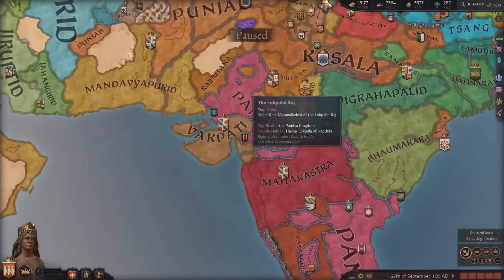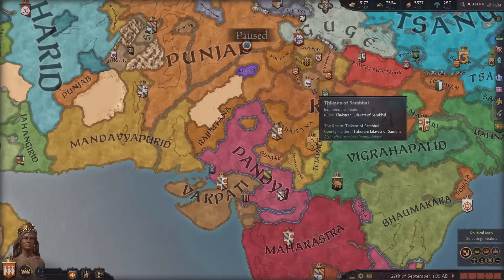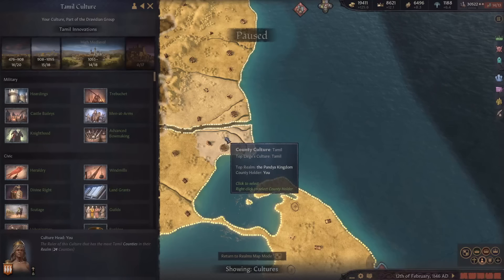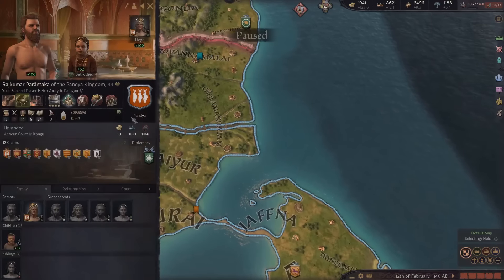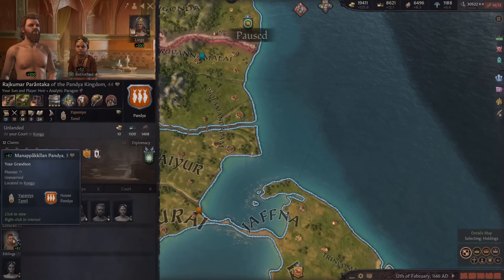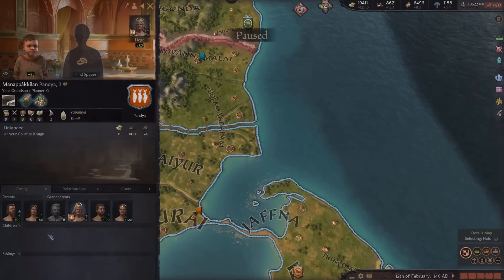I just unlocked the true ruler perk which gives people plus 25 modifier on accepting vassalization from you. I've been going around offering vassalization - you can see we have minus six opinion, but I just send a gift to increase his opinion and with all our money to spare, I offer vassalization with religious exemption and just like that he's now part of our land. I'm going around doing this to anybody who isn't a kingdom. My character is going to die within a year but our son is ready to take over.